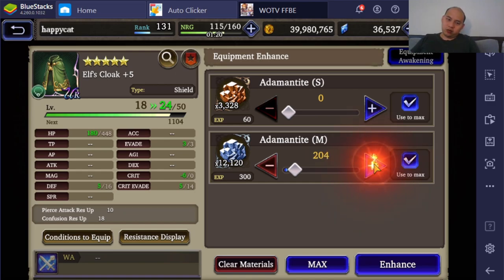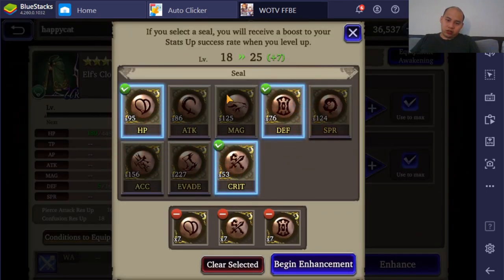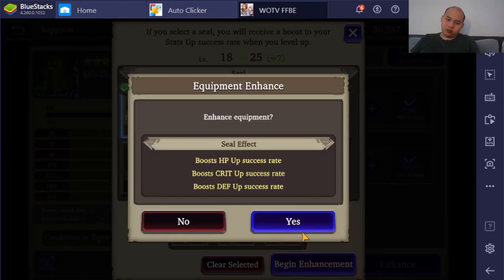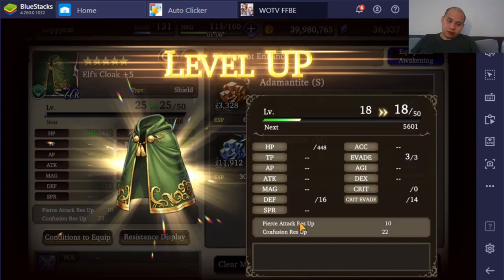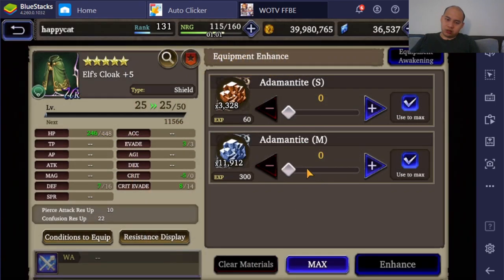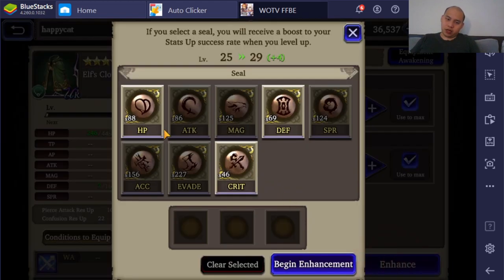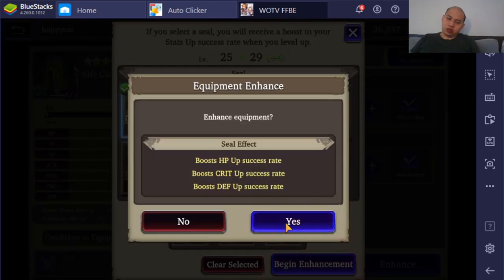My cat decided it was funny to try and eat my car keys. Really, all that stuff comes down to these three stats. I'm surprised I have so little crit seals left — I guess I traded too many of them in. This one might be a little hard to max out. I might need to come back with the Equipment Recipe and re-roll this later on.